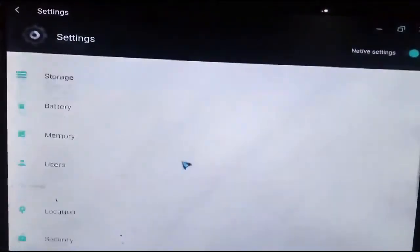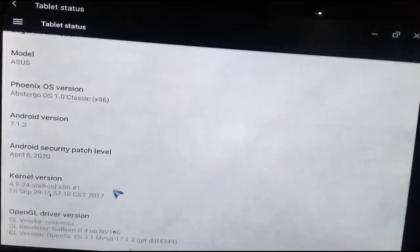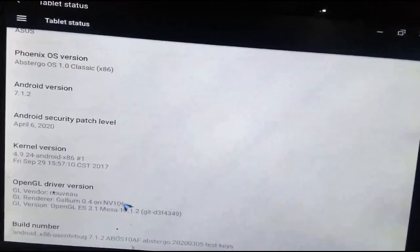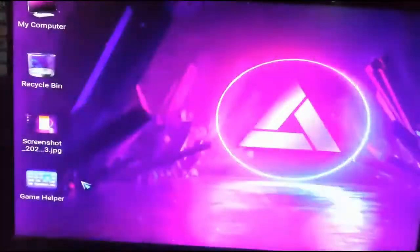Don't worry — in Abstergo OS 2.0, you will get the option to activate 75 FPS using Abstergo Terminal. Special thanks to the whole Abstergo team for creating another history. This is the first Android x86 operating system in the world which has an ultimate terminal and unlocked 75 FPS.